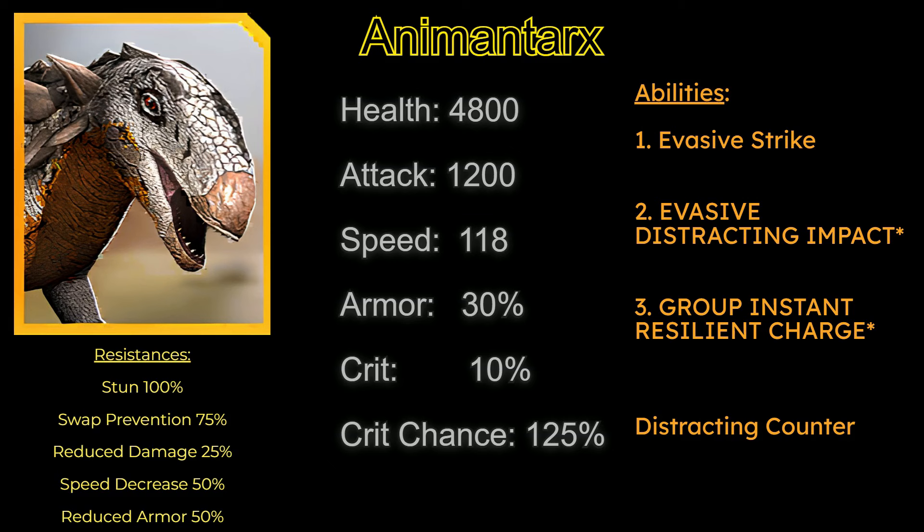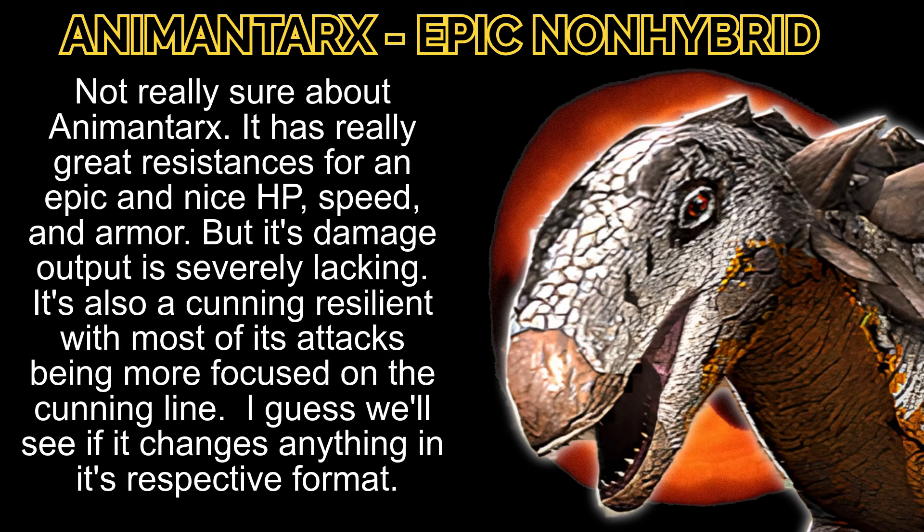Animanteryx is Jurassic World Alive's newest epic non-hybrid. It will be huntable on the map starting on October 16th. Not really sure about Animanteryx — it has really great resistances for an epic and nice HP, speed, and armor, but its damage output is severely lacking. It's also a cunning resilient with most of its attacks being more focused on the cunning line. We'll see if it changes anything in its respective format.